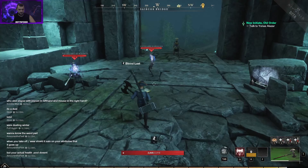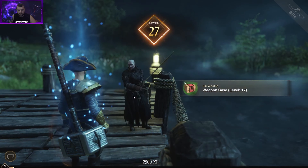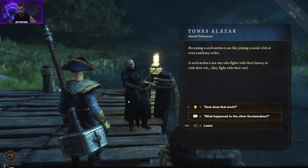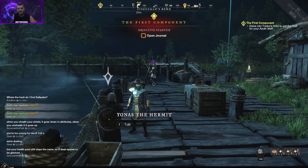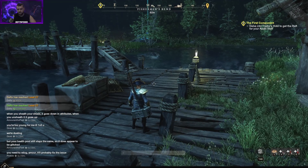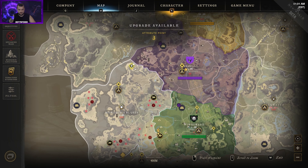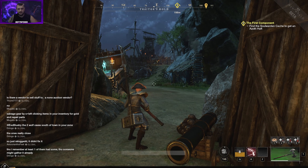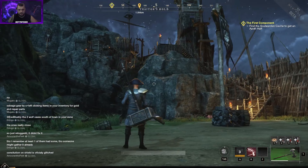We need to head back to Yonas and see what he wants us to do now. Level 27 — not bad, though it could be higher; I played on two different servers this time for recruiting. We're still not done. Now we need to go collect the pieces of the staff — we have to go to the Trader's Hold, which is way back up there. We can teleport to Monarch's Bluff. We've made it to Trader's Hold and need to get to the cache.